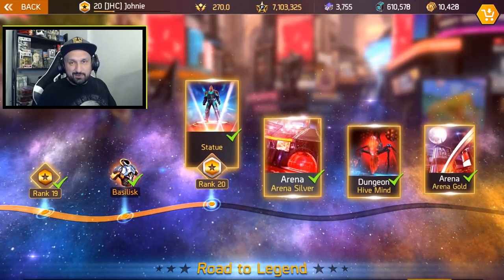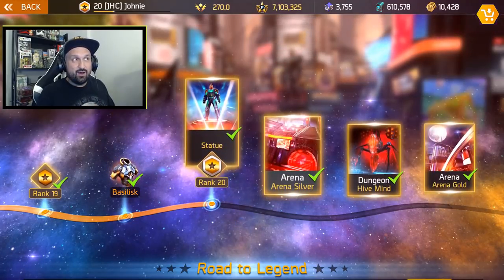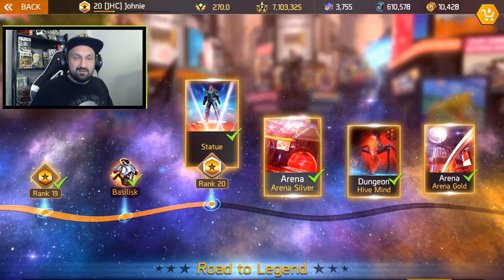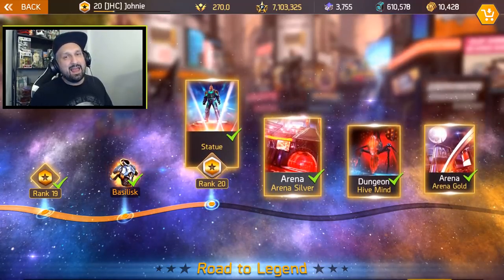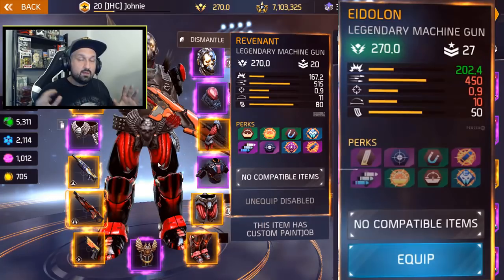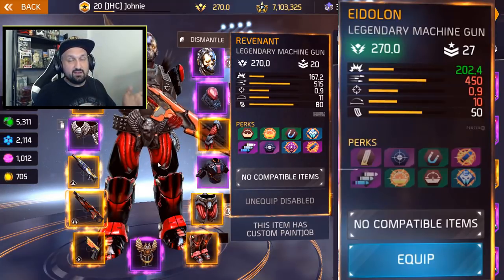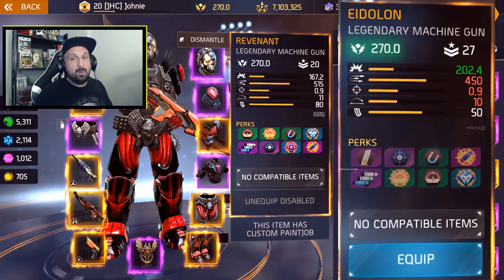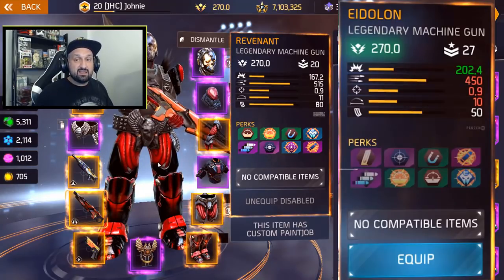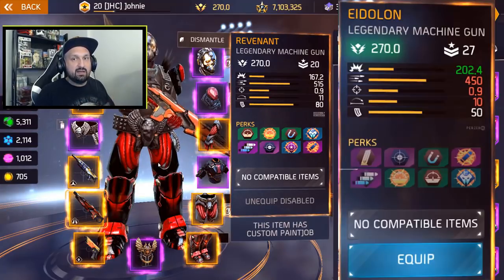Eidolon — I had to Google it, I had no idea how to pronounce it or what it was. It actually is a phantom or an apparition. So let's take a look at the Eidolon. This is our first sneak peek at the Eidolon legendary machine gun, and you will see in the gameplay it has some similarities with the Revenant machine gun but the stats are not the same. Now before we compare the stats with the other machine guns, just a quick note: the stats could change with the update. These are the stats from a video screenshot, but there's no guarantee they'll be the same when the machine gun releases. Still, with just a few days before the update, I'm pretty confident these will be the stats of the Eidolon.